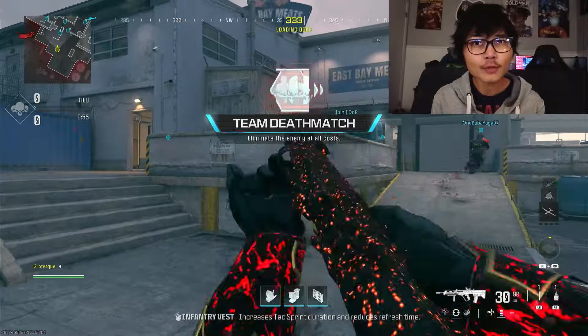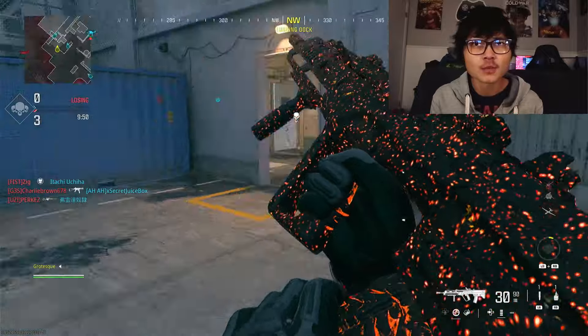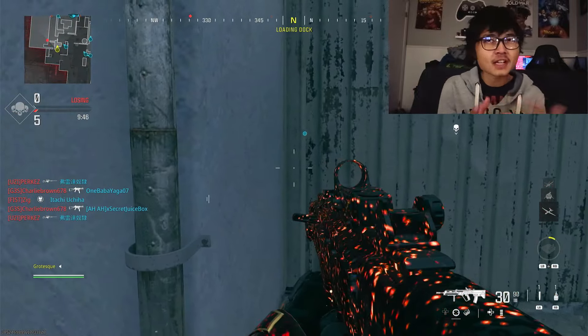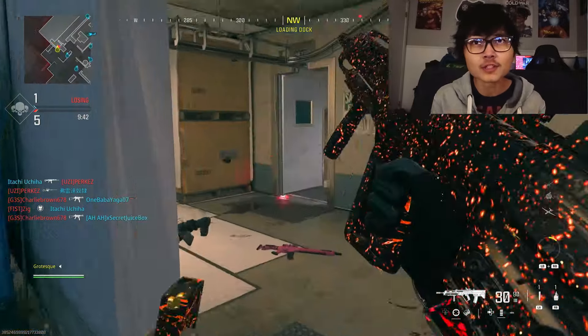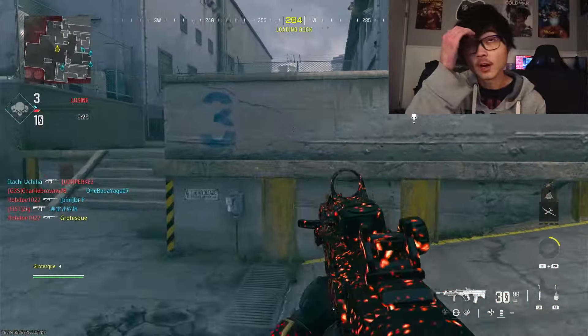I don't know if this is how the camo is always supposed to look on the Ram 7, or if it looks slightly different because I'm rocking a black cell variant. I know with some camos it kind of clashes with the black cell and gives it a different look. So I don't know if that's happening right now, but regardless, it still looks amazing.